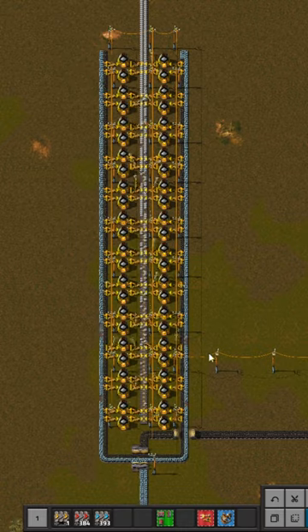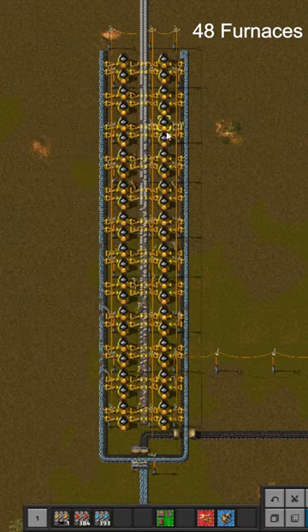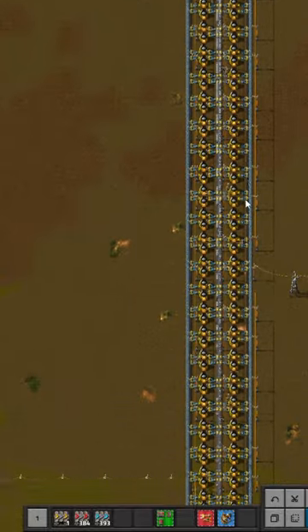Important Factorio ratios to help you in your gameplay: you need 48 stone furnaces to fill a yellow belt with iron, copper, and stone brick. You need 96 stone furnaces to fill a red belt.